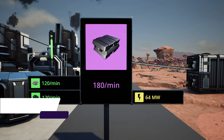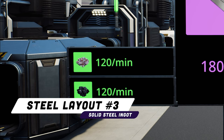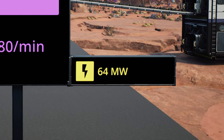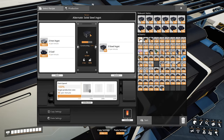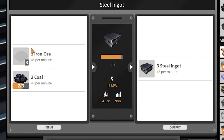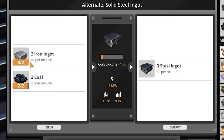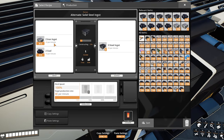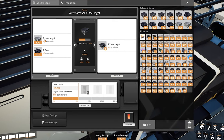This next layout takes in 120 iron ore per minute and 120 coal per minute and turns it into 180 steel ingots per minute, requiring only 64 megawatts of power. However, it requires the alternate recipe: Solid Steel Ingot. The typical steel ingot recipe takes 45 iron ore and 45 coal to produce 45 steel ingots — a one-to-one ratio. But Solid Steel Ingot takes 40 iron ingots and 40 coal and converts it into 60 steel ingots, a 50% increase. The only difference is you must smelt your iron ore into ingots first.